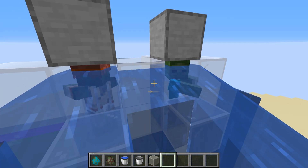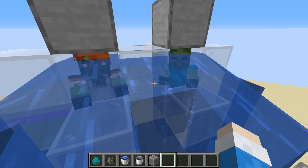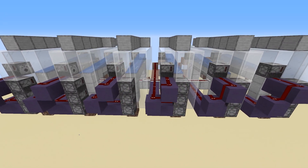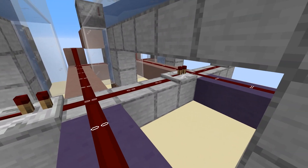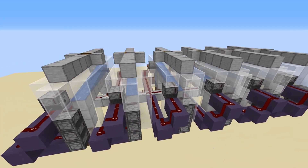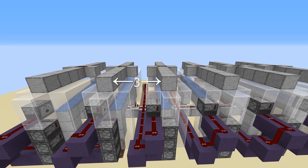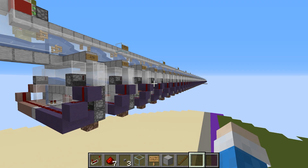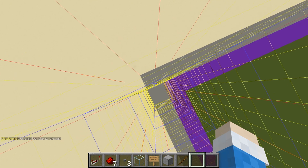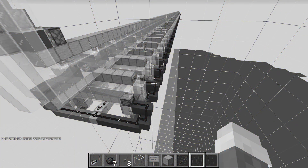By the way, zombie villagers cannot turn into drowned. Next, we need to stack a couple of modules together and put repeaters before the cross-junctions. You need 3 modules per player, and if you've done everything correctly, you should have 3 blocks between the ceilings of the modules. If you want to build a huge amount of modules, consider starting from the corner so that you have enough space. This is going to be in the world underground, by the way.